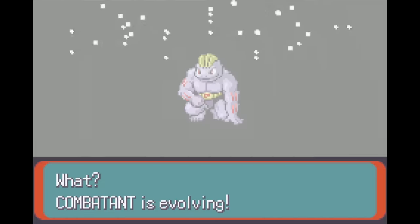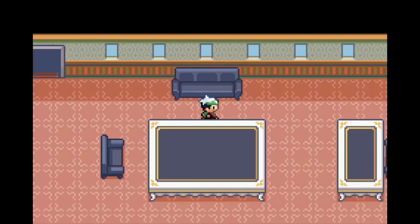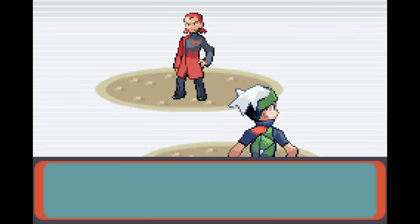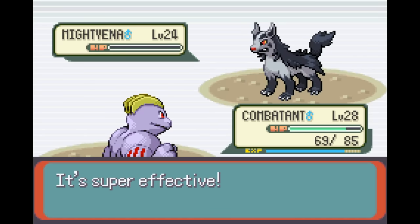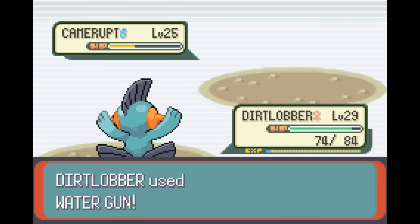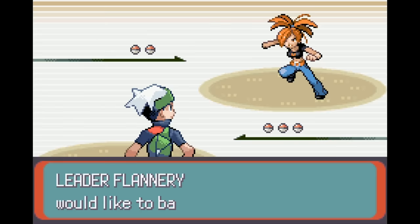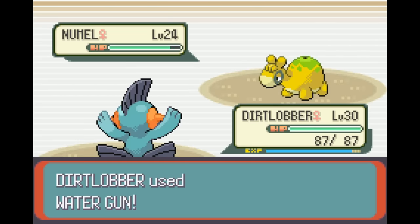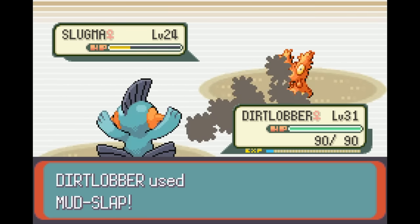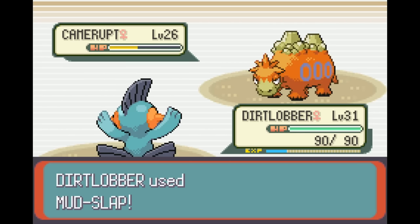On Route 112, Machop evolved into Machoke. I headed to Meteor Falls and witnessed the robbery, then headed through Rustboro to get the Experience Share. I then went up Mt. Chimney to handle the Grunts and Tabitha before my first battle with Maxie. Machoke beat Mightyena in two hits due to Intimidate, Kadabra OHKOed Zubat, and surprisingly Marshtomp needed two hits to KO Camerupt. I headed down to Lavaridge and straight for the gym. After finding my way through, it was time for the Flannery battle. Marshtomp OHKOed Numel. Slugma survived the first Water Gun and annoyingly set up Sunlight, forcing me to switch to Mud Slap to KO.